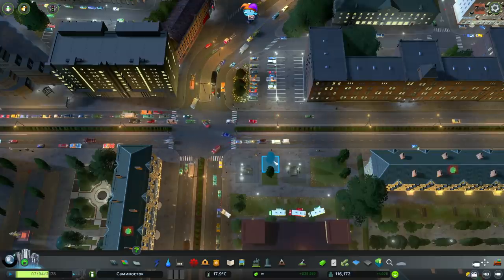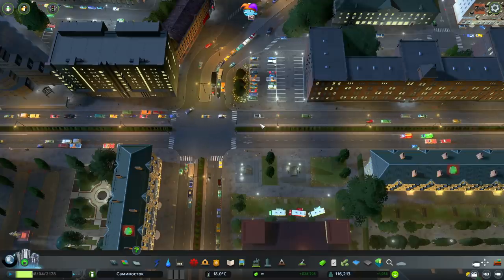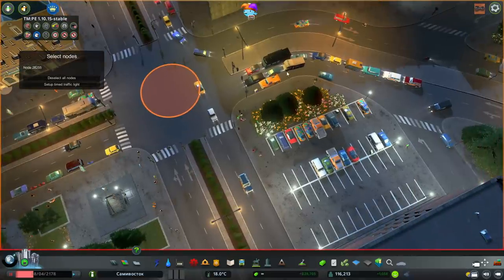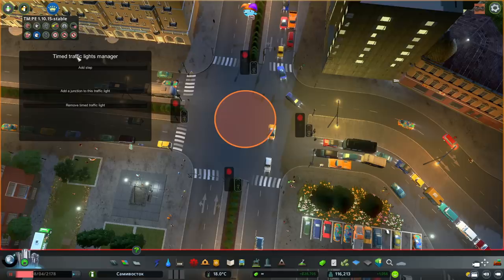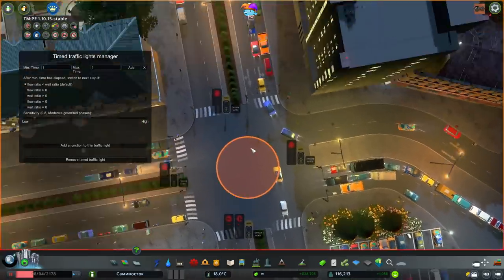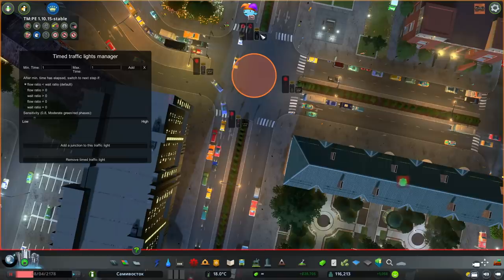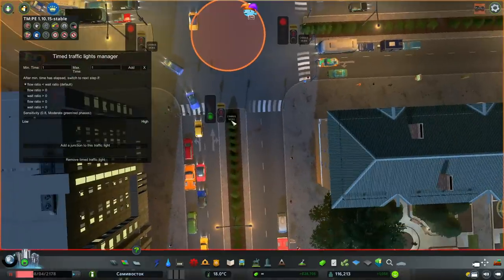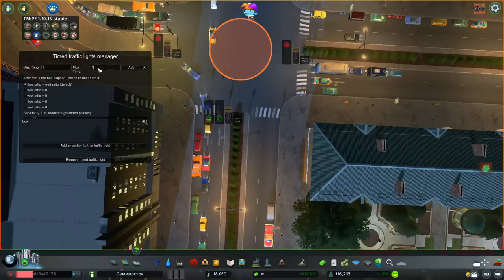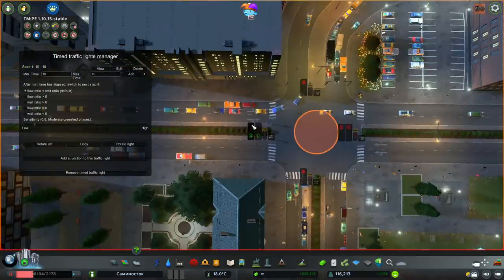With ordinary traffic lights they're not very good, because you have cars that want to go from here and cross which then cuts off traffic going the other way. So we're going to use timed traffic lights. This gives you extra options — you can make them go straight ahead, not turn right, and so on. I'm going to turn off all the pedestrian crossings and give them their own priority crossing at the end. We'll start with this guy and allow them to go straight ahead and turn right for about 10 seconds — this is all adjustable later.